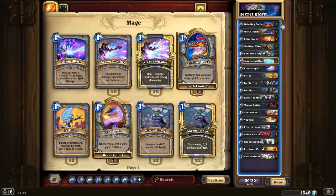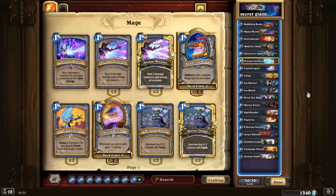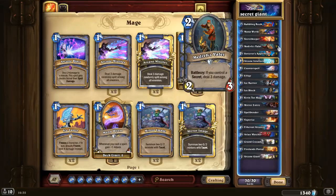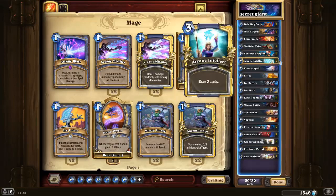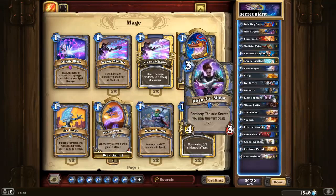We start with Babbling Book because I want a cheap draw. Mana Wyrm gets pumped up by secrets and other spells. Secret Keeper playing one secret will actually be more efficient because it's a 2/3. And Medivh's Valet — oh my god — three damage in standard. Then Sorcerer's Apprentice, and Arcane Intellect for two mana to draw two cards, and Karazhan Thorn Mage to get the secret for free.